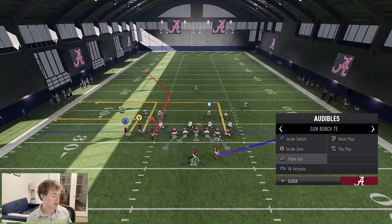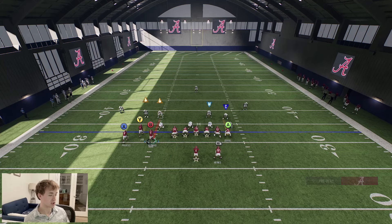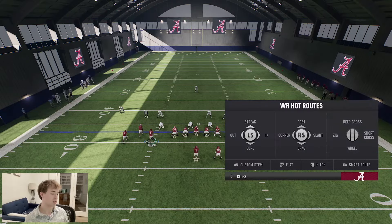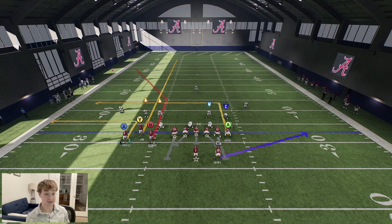Next up we have the triple out, and it is going to be a very solid play. With triple out you're going to want to take advantage of this deep corner route, so we want to kind of build our play around that. You could go smart route B — I would smart route him. You could streak Y. And with X, I like personally leaving him on this out route because if they're not playing press coverage, more times than not this out route is just going to be open by default.